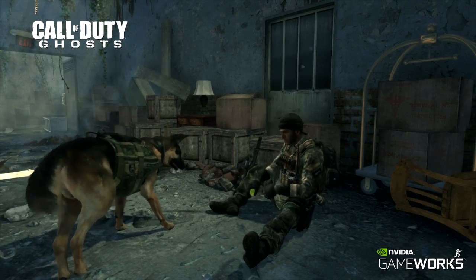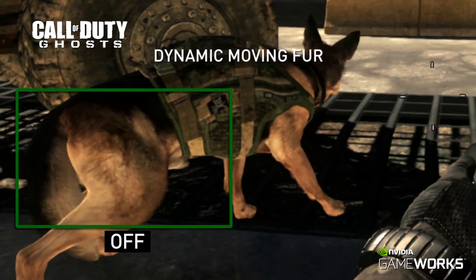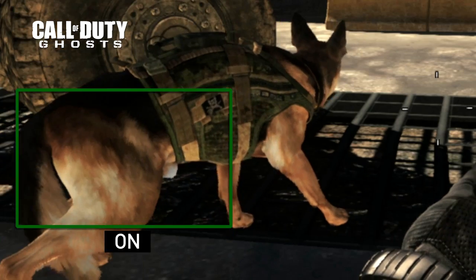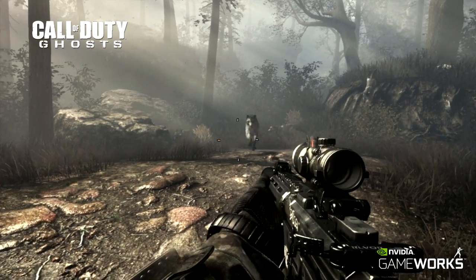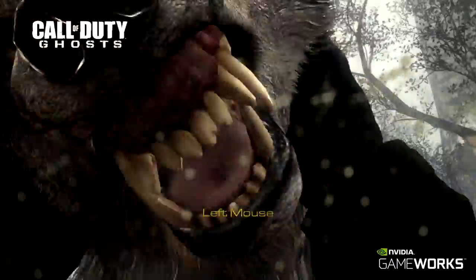Hairworks was most recently showcased in Call of Duty Ghosts. Riley, the Special Forces dog, featured up to a half million strands of hair. In addition to Riley, an entire wolf pack can be seen on screen at the same time, and each wolf in the wolf pack also featured a full, dynamic coat of fur.